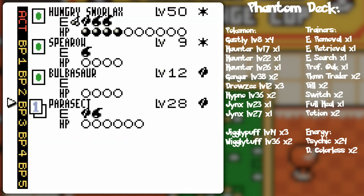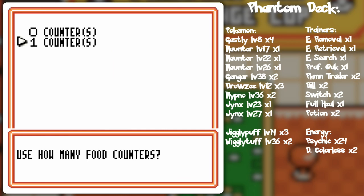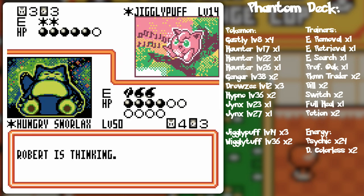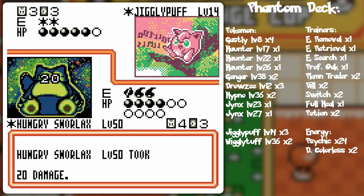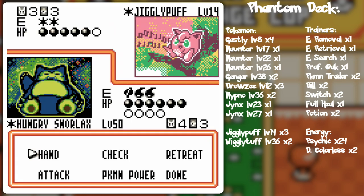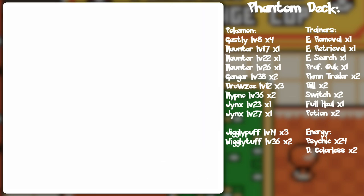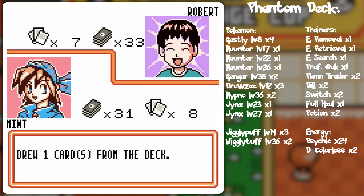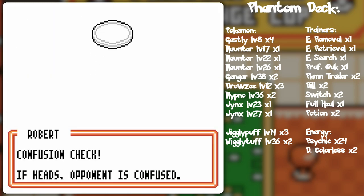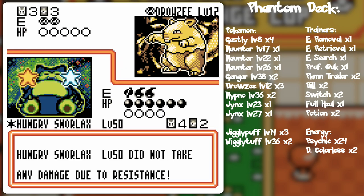Put a Parasect and Staryu in play. I forgot the Plus Power — I'll save it. I was thinking of the Staryu and Parasect setting up. It doesn't matter that much. Actually, I'll put that on Bulbasaur and Rollout. I would have been 20 less damage to Hungry Snorlax, but so far Hungry Snorlax is doing a good job anyway. Confuse Ray might be a little bit of an issue — we shall see.